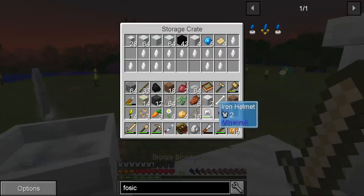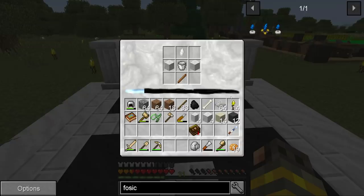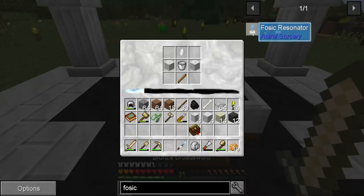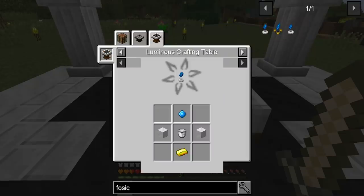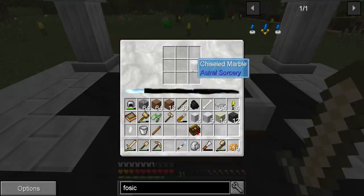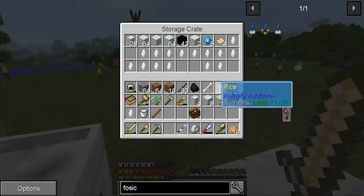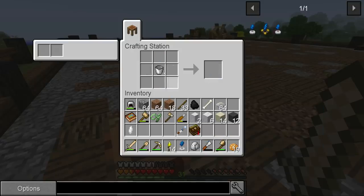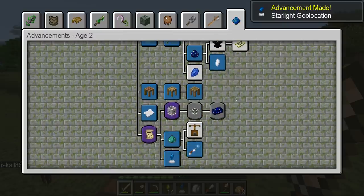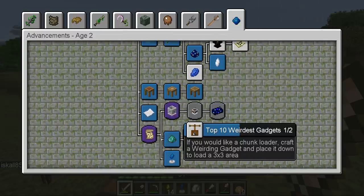Can we craft this guy during daytime at all? Oh, it's a normal crafting bench recipe! I'll do it in my crafting table then — fossic resonator, done! Starlight geolocation — another advancement. Look at how well we're doing. If you'd like a chunk loader, craft a weirding gadget and place it down.